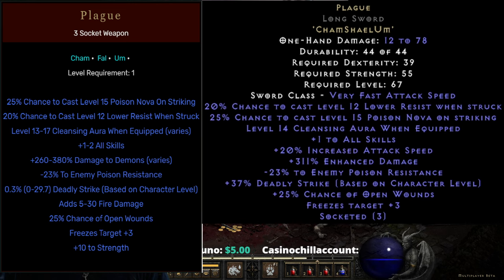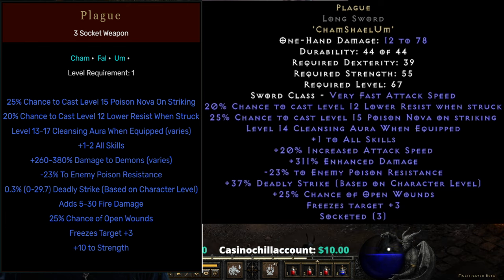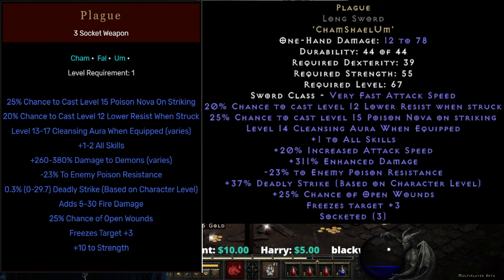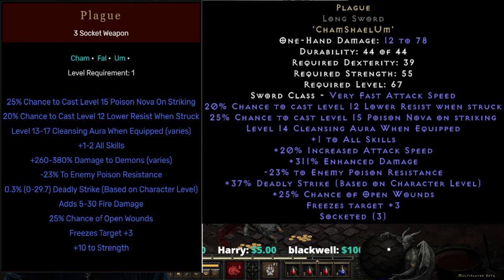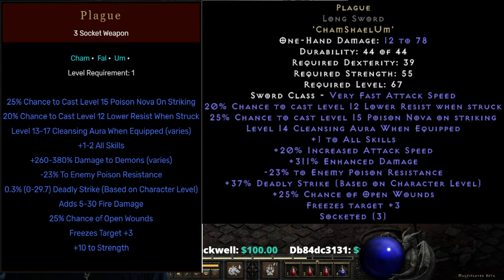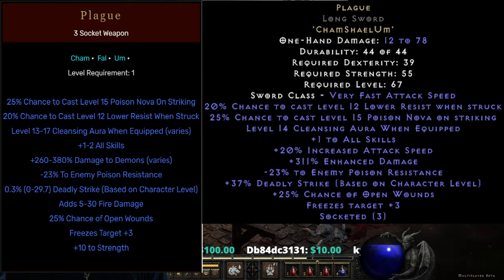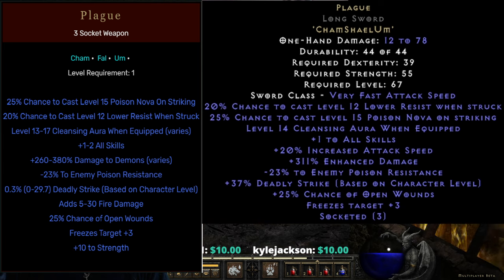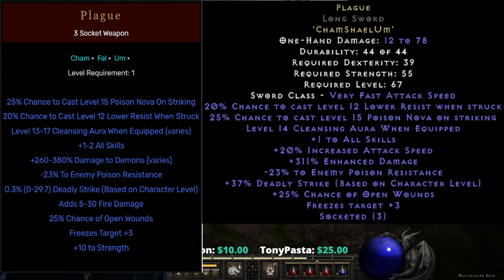If you combine the lower resistance negative with the enemy poison resistance negative, you're going to be looking at a really nice amount of negative enemy poison resistance. Let's look up lower resistance and see what it does at level 12. At level 12, we're looking at a duration of 42 seconds, which is extremely long, and a radius of 12 yards — that's going to hit just about everything within a pretty large circle around the monster. To give you an idea, Conviction has a radius of 13 yards and this is 12.